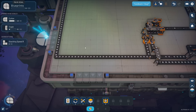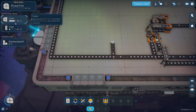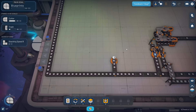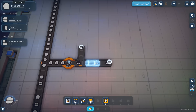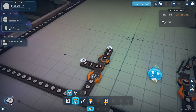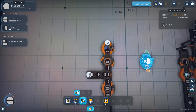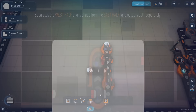Let's see what we can do. Let's get the circle shape going first. We need to cut, then cut again. Some of these we're going to want to keep, and some we're going to want to slice in half again. We need to rotate before we slice in half, because the west side that's going to get sliced off is over to my left right now. We met our cutter objective! Cutter separates the west half of any shape from the east half and outputs both separately.